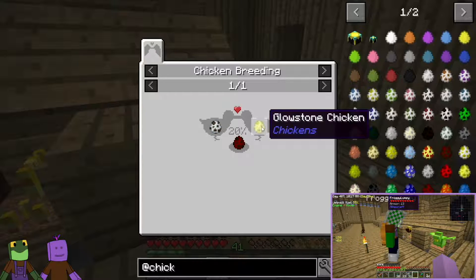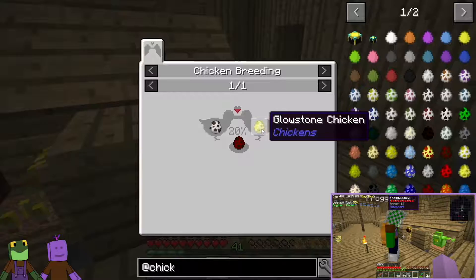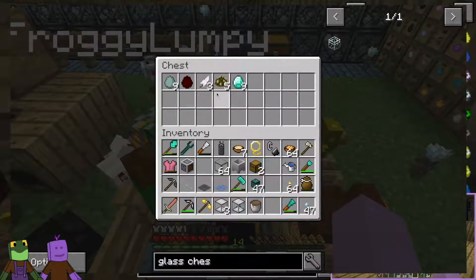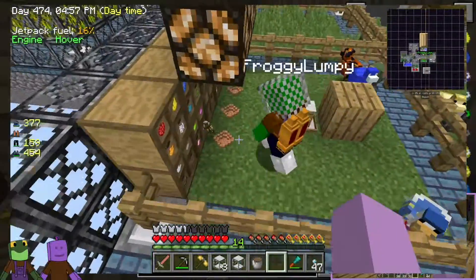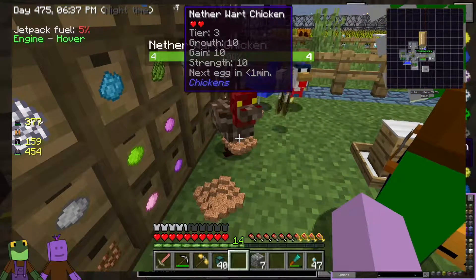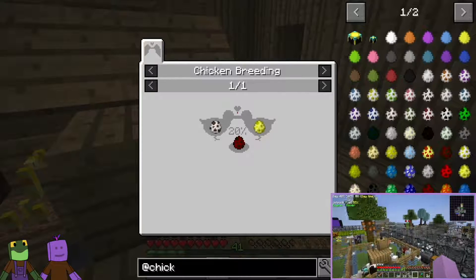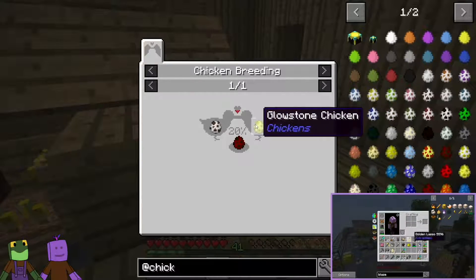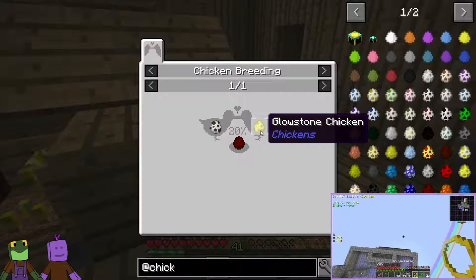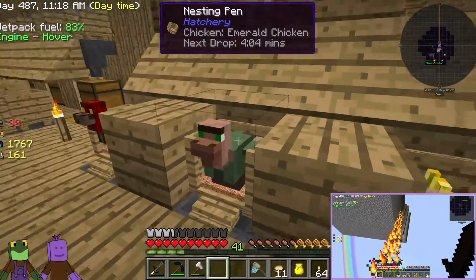So how do you make a nether wart chicken? A nether wart chicken is a cocoa brown chicken — again with the colored chickens — and a glowstone chicken. Now, you never see these speckled ones. All of the colors have speckled and solid versions, but the only thing you ever see laying is the solid. The only way to get speckled ones is through gift bags. You make a glowstone chicken and a cocoa brown chicken to get your nether wart chicken, which is this guy right here.